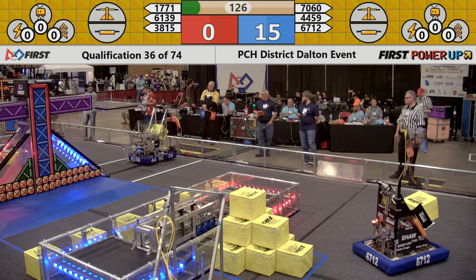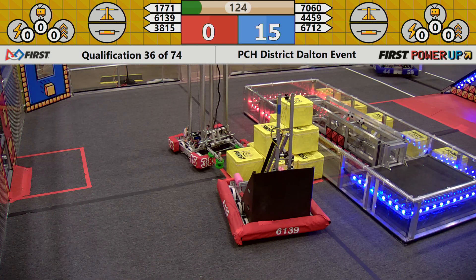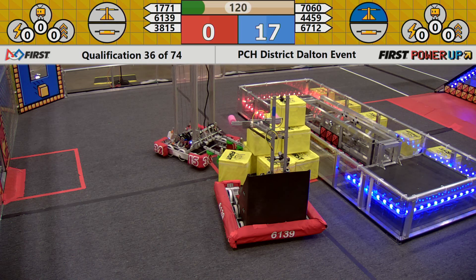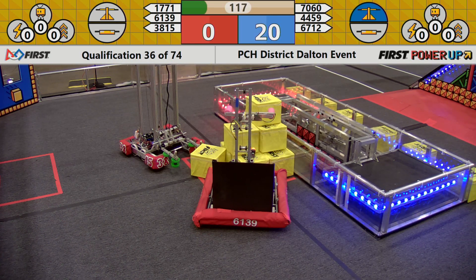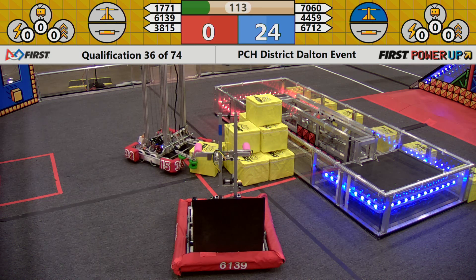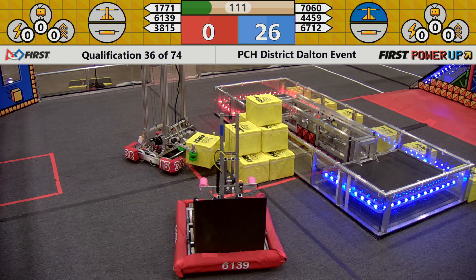They get five points for crossing the Autonomous line. And 44-59 launches one of those cubes up there. That's the Red Alliance gaining control of the scale, earning one point per second now for the rest of the match, as long as they control the scale.